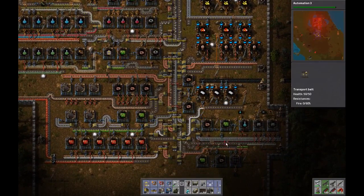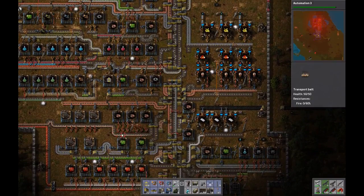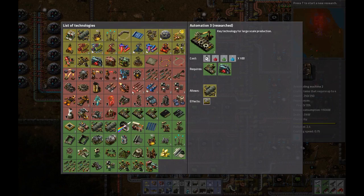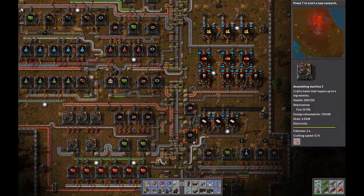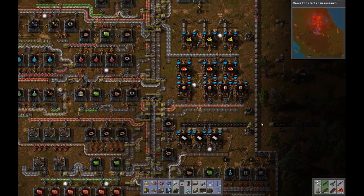There are absolutely no batteries here. We do have a little backup of batteries, but that's only because those are being used for the production of blue science. The ones being used for production of other items have basically run out.